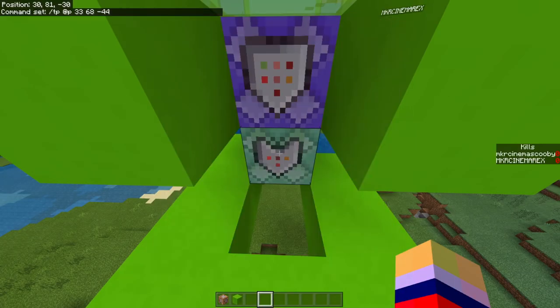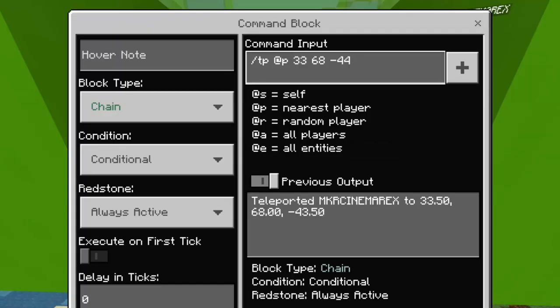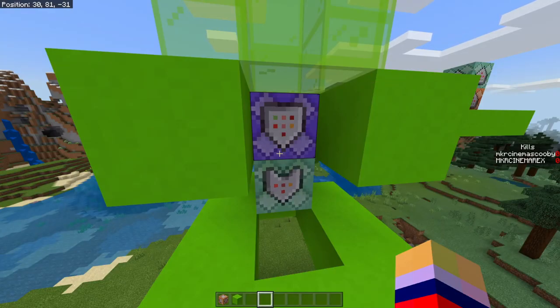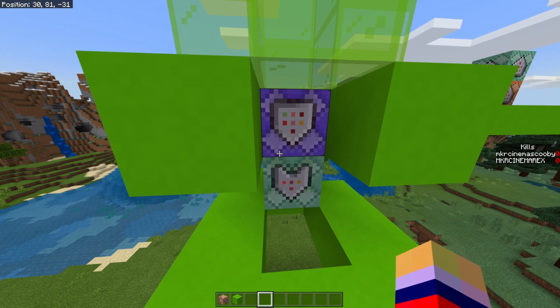The next command block says /tp @p [coordinates], which teleports the player to wherever you want. This is Chain, Conditional, Always Active, with zero delay in ticks. The coordinates are for whichever location you want the person to spawn after they die. For instance, if you're running a deathmatch in a coliseum, you put those coordinates. If it's a village, you put the village coordinates. Basically you control where players respawn after being killed.